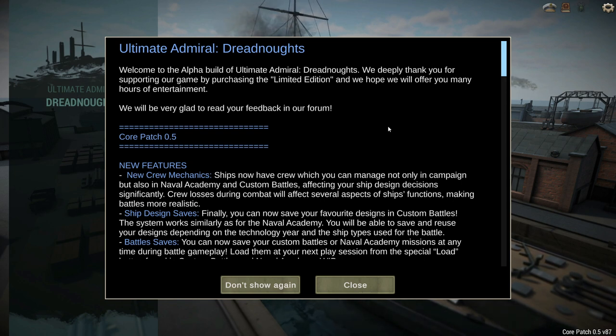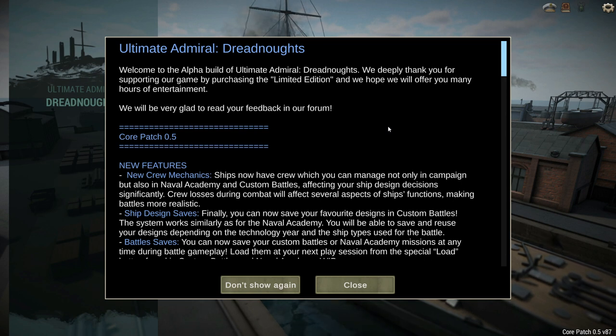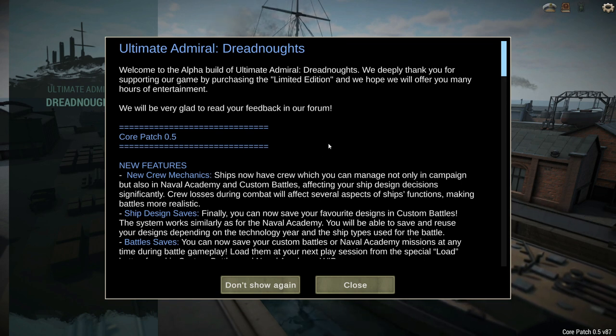This is Core Patch 0.5. Originally they had planned to release Core Patch 1, which would have included our first look at the campaign. But they decided instead to release a 0.5 patch that introduces the crew mechanic to the game, which is part of the campaign, but allows them to work out some of the bugs in the crew mechanics before releasing the actual playable campaign. We're going to look at some highlights of this major update, and then play a little with the crew mechanic and see how it works in-game.